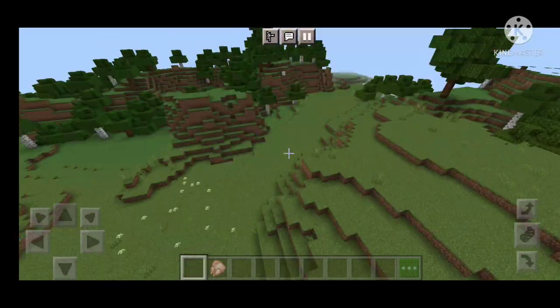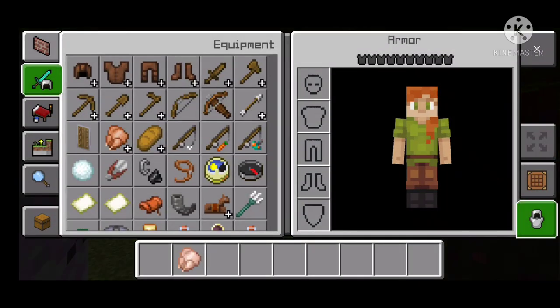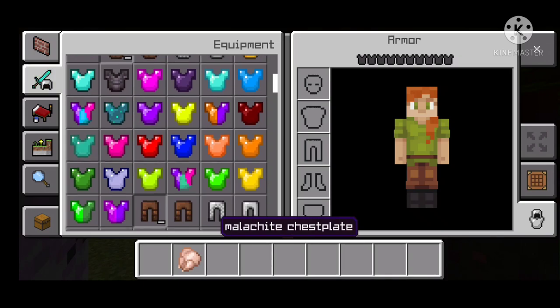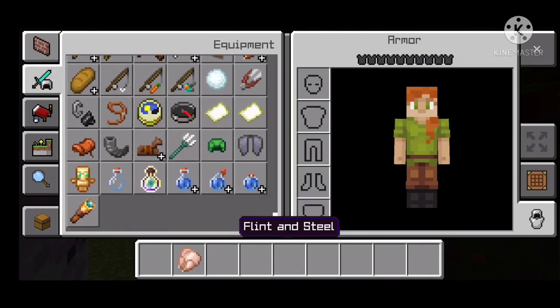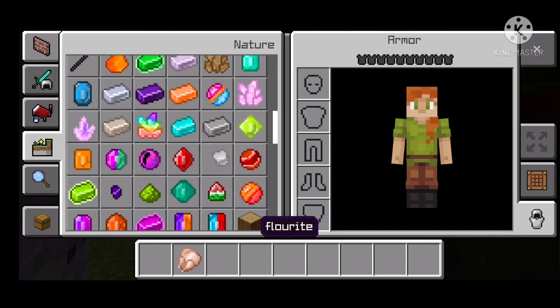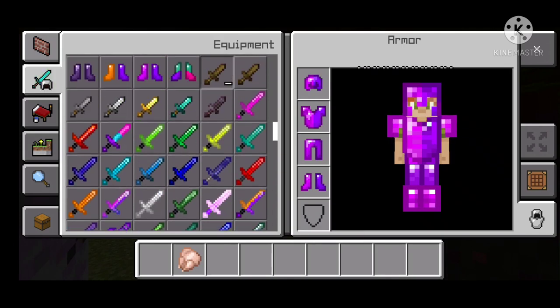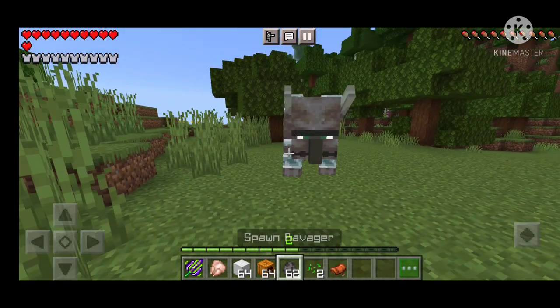Overpowered armor and overpowered weapon mode, so let's go. Now I am going to go to this mode. If you go to this mode then you will get a lot of items, which are very overpowered and a lot of fun. In this mode you will get more items like ingots and gems, so let's test it and see how good it is.